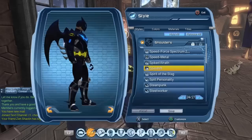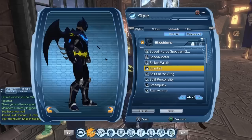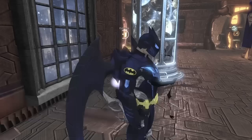Hi guys, welcome to Multiverse. Today we are taking a look at the Spindrift Shoulders. The Spindrift Shoulders is one of those few pieces of gear that allow us to have an emblem on the shoulders, and it's something that you guys have been asking quite a lot — not just recently, but for quite some time. So today I thought maybe we should make a video just for the Spindrift Shoulders.